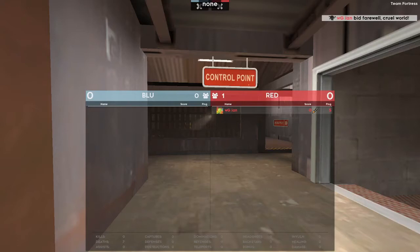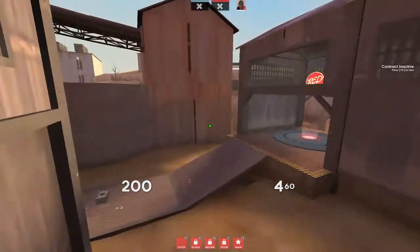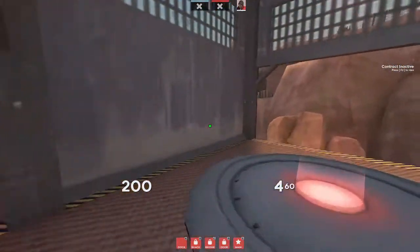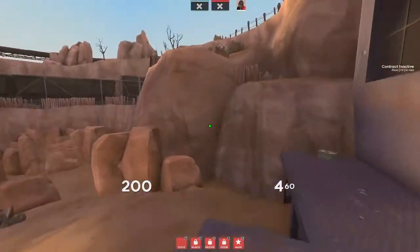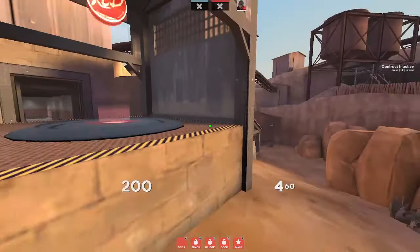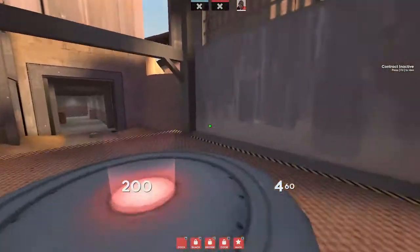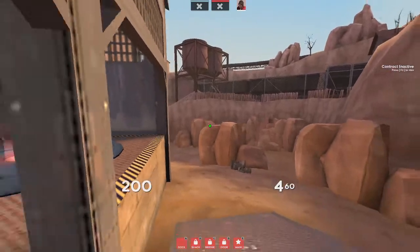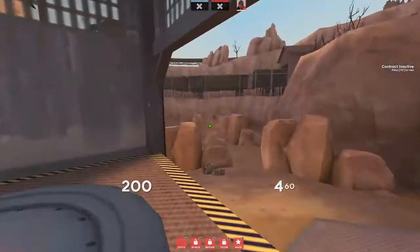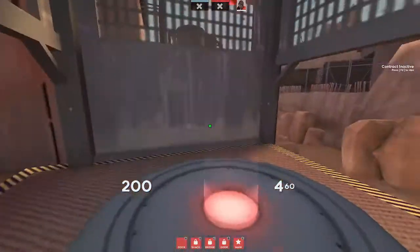Hey, what's going on? My name is Witness, and I'm here to talk about a CP Steel map review for Highlander. CP Steel is a map currently being played in RGL. It is a 5 CP stopwatch map. After being asked by so many people to continue a series like this for more maps, I felt I should contribute to the community and make some content. I think CP Steel might be a really good map for that.